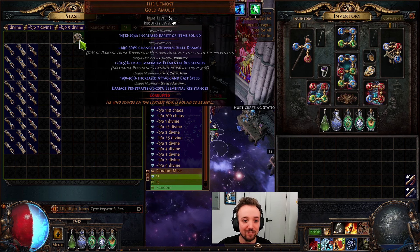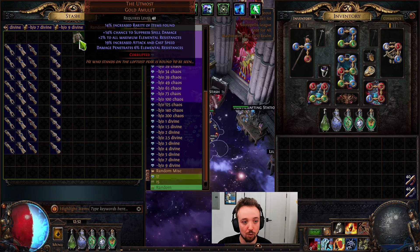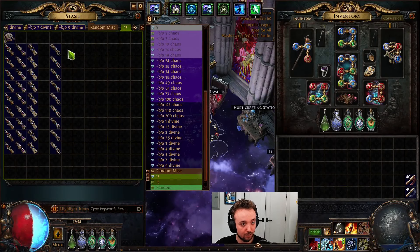Boom, the first one. Suppression, 2% all res, 19% — so we're right in the mid. I got to find that combination again though. I fixed the order, let's see if this works consistently.